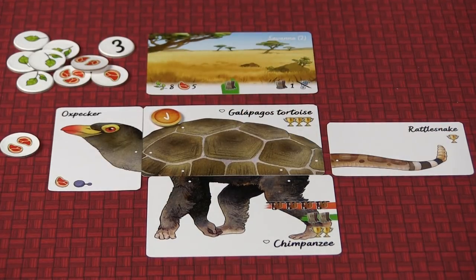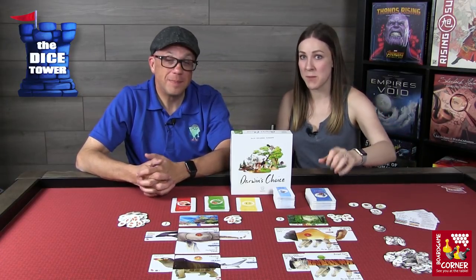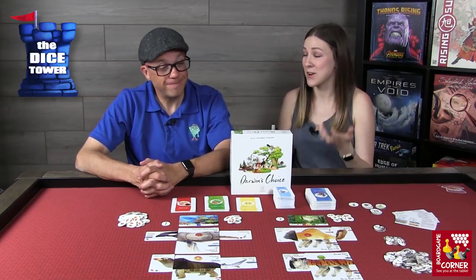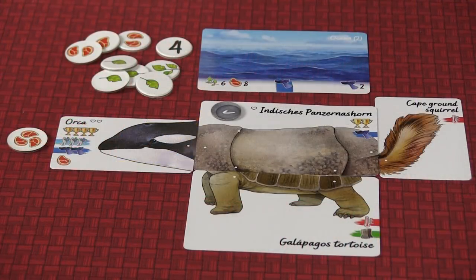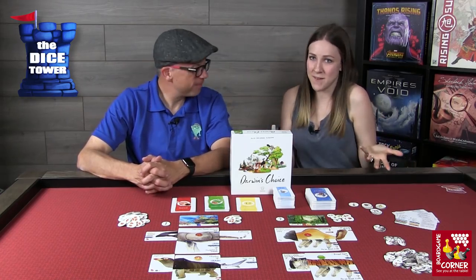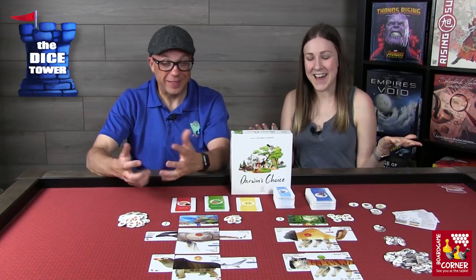Being higher up in your vegetation zone gives you a better chance of finding food. When you get to the evaluation phase, first you check whether you meet the minimum adaptability requirements to survive. If you're in the ocean and your creature can't swim — meaning none of your cards have a swimming icon — it will die. You just have to have one card with the required icon to survive. If you can't survive, you automatically die because you cannot adapt to the environment.